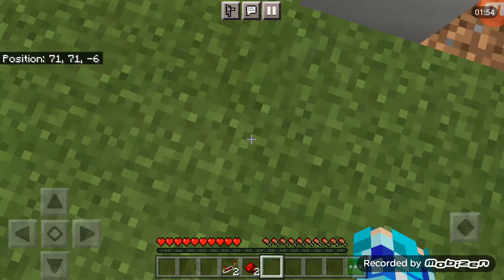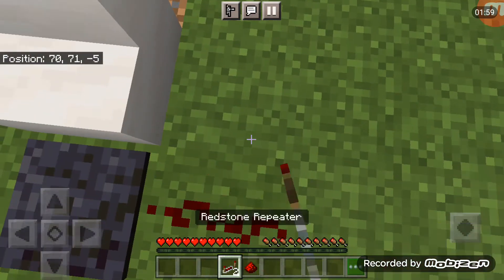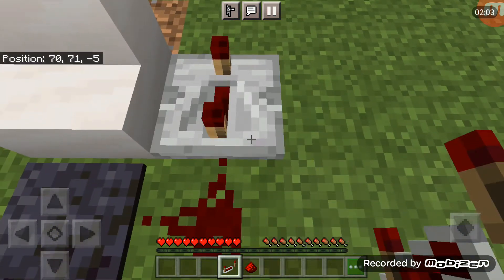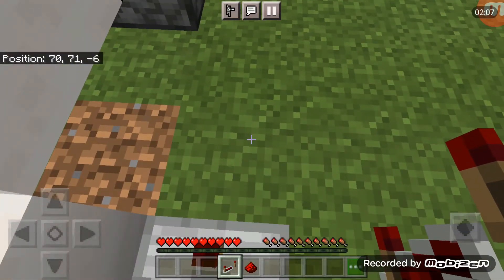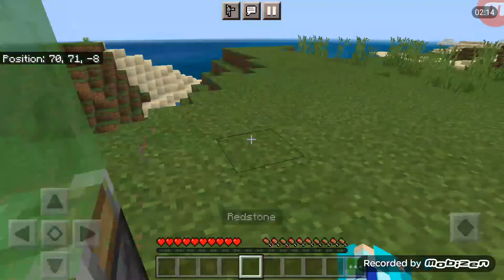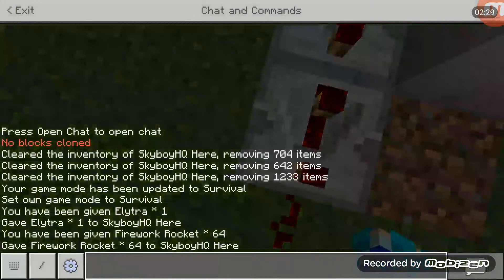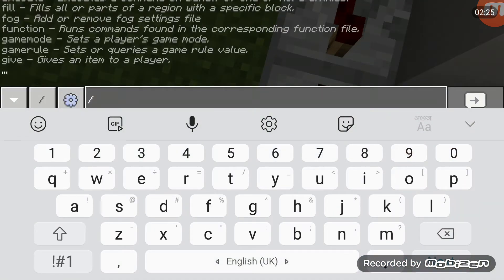Then place redstone dust, then a redstone repeater with four ticks of delay, and place another redstone repeater with three ticks of delay, and then place two redstone dust right there. I messed up — I said two but it was actually three.